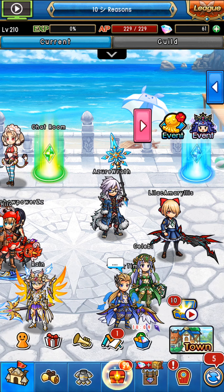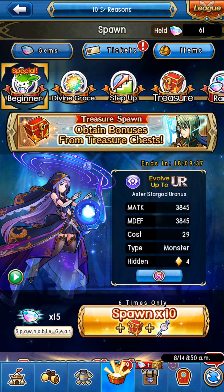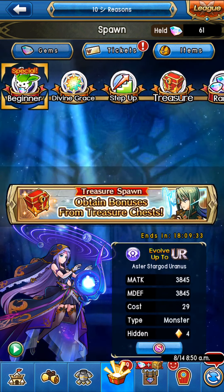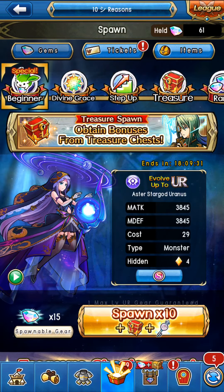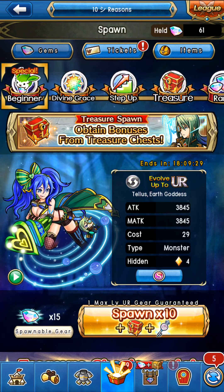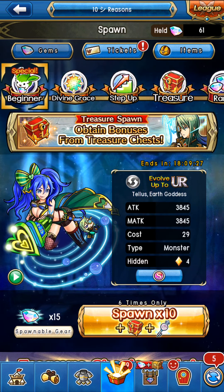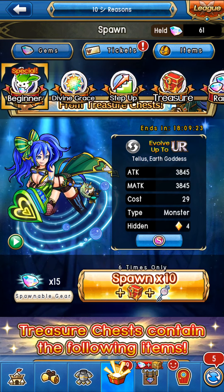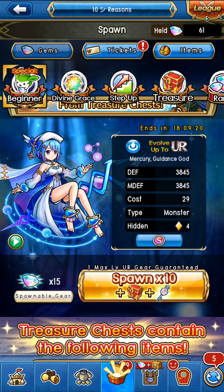Hello everybody, I hope you're having a fantastic day. In this video I'm going to be talking about the treasure spawn that just came back out. Well, it didn't just come back out — this one actually did. This was the 15-gem one. It's only 15 gems. It was a while ago. They kind of stopped doing it, and now they're back with it, but this is a really, really weak version of the 30-gem one.